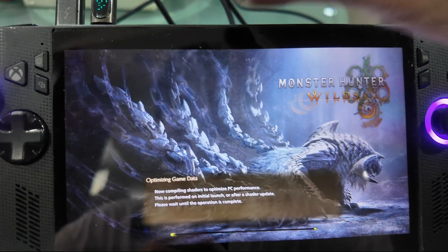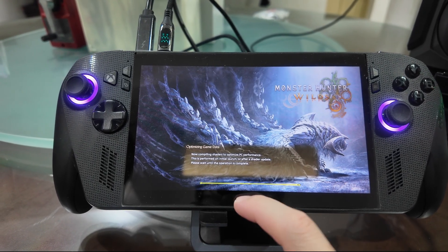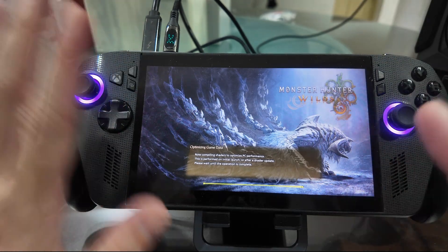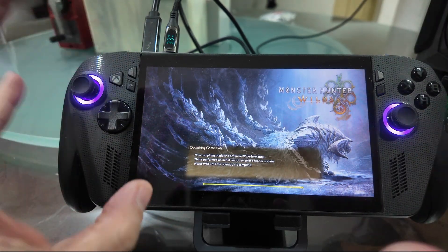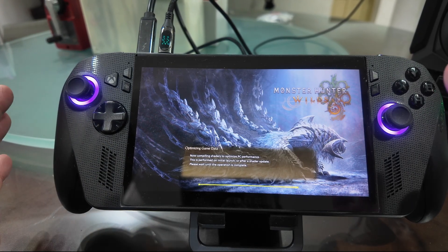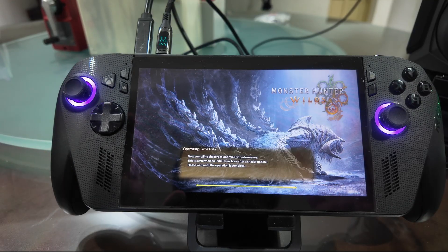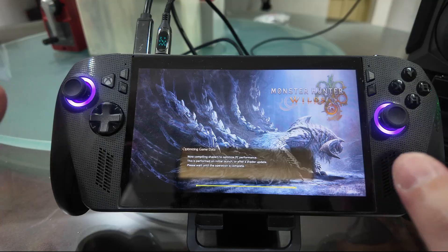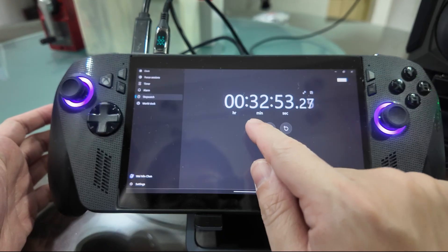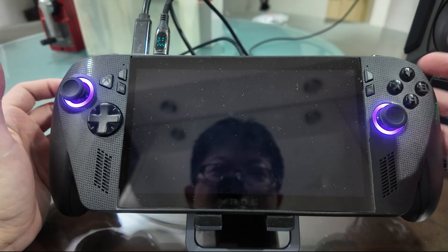Oh boy, okay, I think we're almost done. Yeah, one of the worst things about playing Capcom PC games is this shader compilation — it's insane, it just takes way too long. Luckily you only need to do it whenever your drivers update. Follow-up compilations usually aren't as bad because it only needs to compile whatever is different. Looks like about 32 minutes. Okay, now our shaders are compiled and we can play.